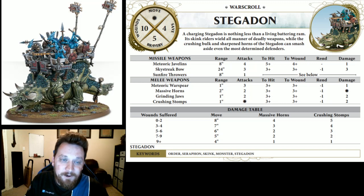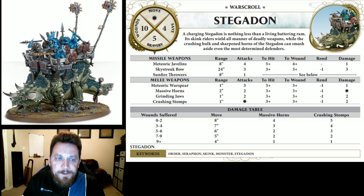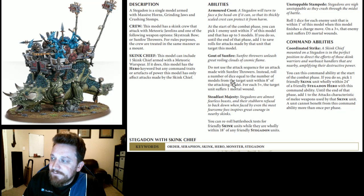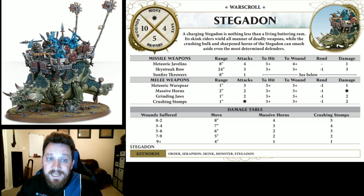The other option is the sunfire throwers. I don't think these have as much of a role as the sky streak bow. With the gout of sunfire, you roll for each model within eight inches and on a five-up they suffer a mortal wound — it's great for clearing hordes. The only way I take this is on the Skink Chief where you can pump it up with prime war beast, but other than that I normally default to the sky streak bow for the long-range capability.